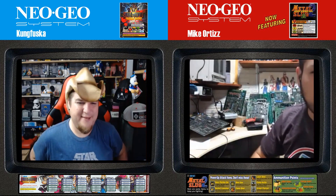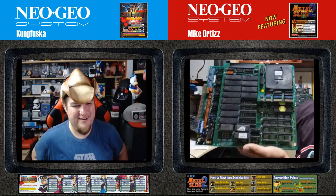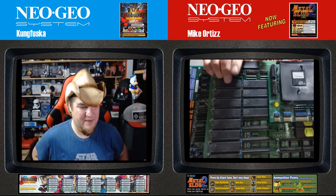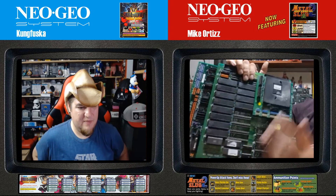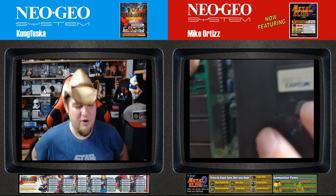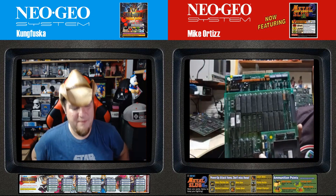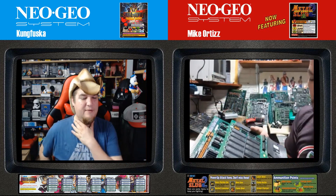What game is this, Mike? This is a Street Fighter II Champion Edition. We can tell it's completely original because it contains its Mask ROMs. It says Street Fighter II right here. This is a two-level board, just like the CPS-2 — sharing the same architecture in some ways, but they are different boards. This one could also have been encapsulated, but they are quite different things.